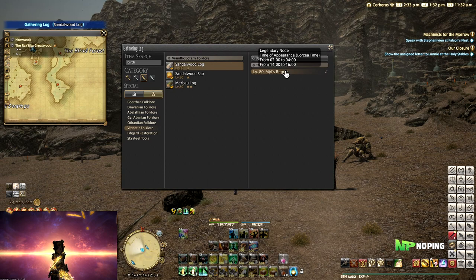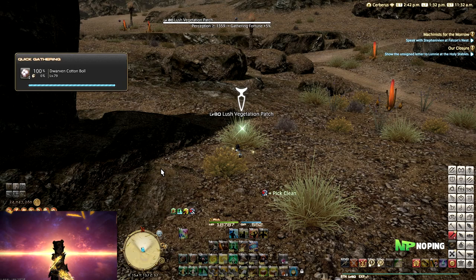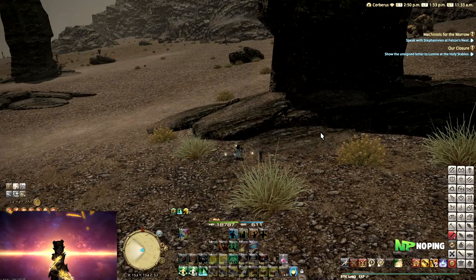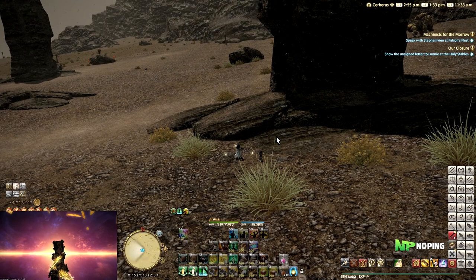This is in Eorzean time — a full Eorzean day of 24 hours takes one real-world hour, meaning every half an hour you'll be able to go gather this item. For every five minutes of Eorzean time you'll be able to gather a new item, and those five minutes will also be enough to regenerate all your GP, because unlike crafting, GP regenerates over time. You can also use a cordial or high cordial to immediately restore a bunch of GP, but these have a three to three-and-a-half minute cooldown so you can't spam them. On a gathering trip you generally go from one node to the next in a span of five minutes.